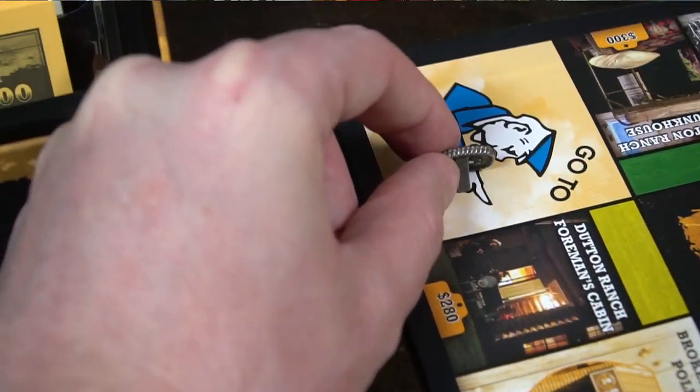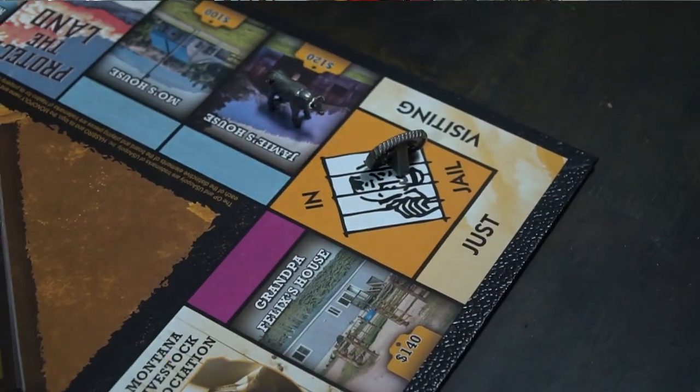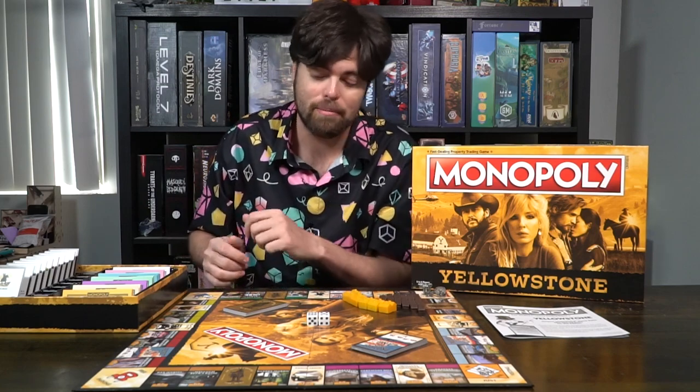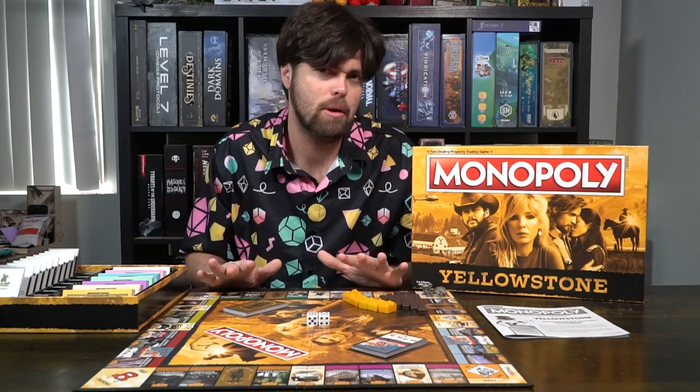The Yellowstone IP attached to Monopoly works very well. It's a cowboy/western theme that incorporates locations, vehicles, and associations from the show Yellowstone. It still has the Go to Jail space, which is part of the show and happens quite a bit. Some Monopoly games have unique twists to the rules, but this one just has a speed variant — for the most part everything else remains the same.